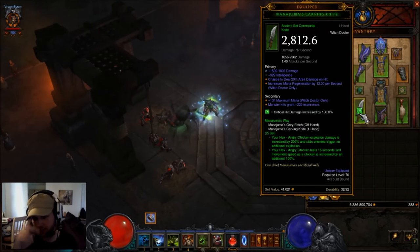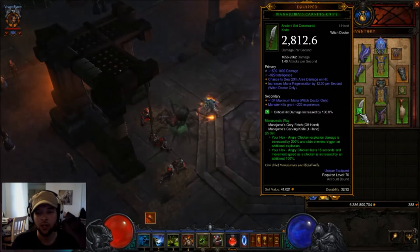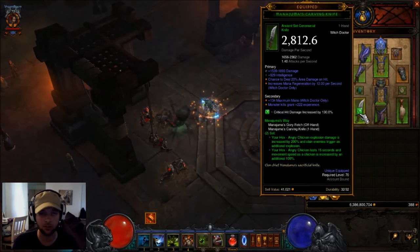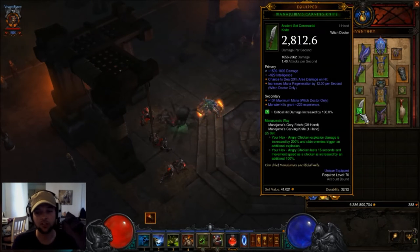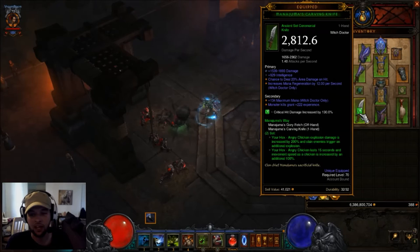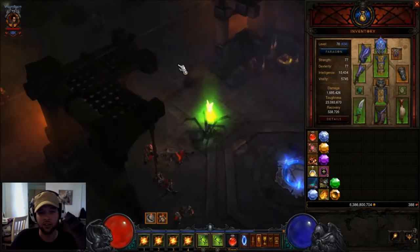This new set is crazy. It says your Hex Angry Chicken explosion damage is increased by 200%, and slaying an enemy triggers an additional explosion. The way this basically works is that it kind of turns you into an EP monk — not exactly, but kind of. If you hit an enemy and they explode and die, they're going to send out an explosion that hits all nearby enemies. It's pretty awesome. If you get a lot of enemies close it'll do a heavy amount of damage. I personally feel like they should increase the radius on it a little bit — sometimes you're just short of hitting everything you want.